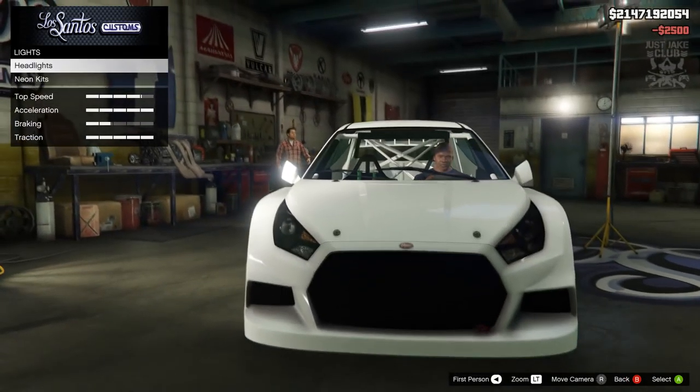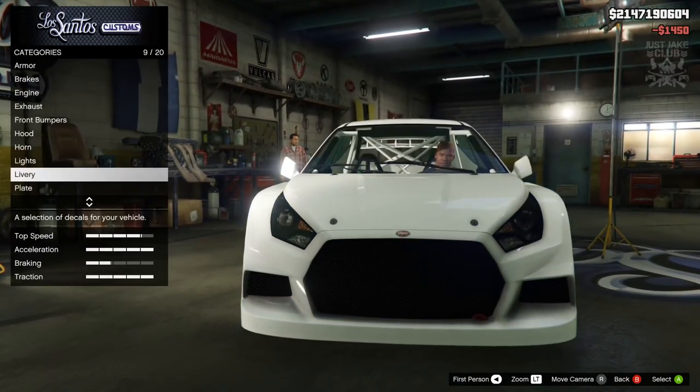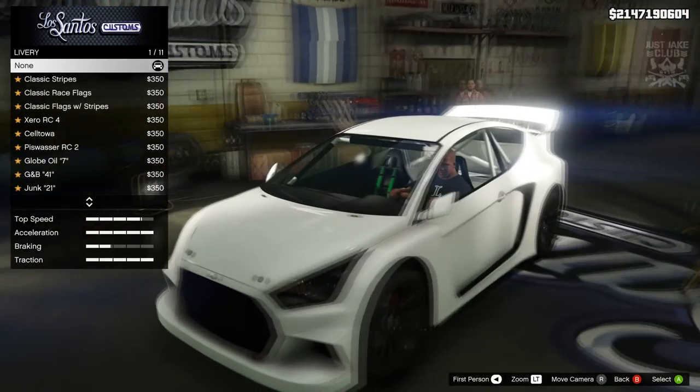Then we've got the lights - we're going to go to headlights and purchase the Xenon headlights. Next we're going to go to the liveries. We get quite a few options for the liveries.